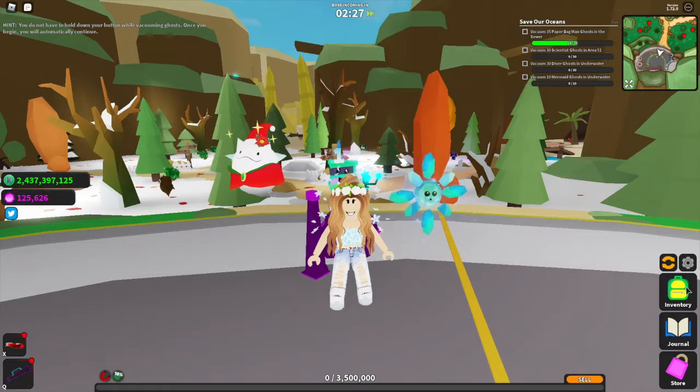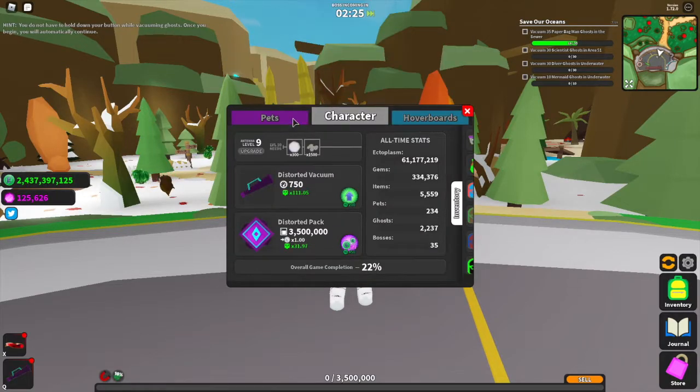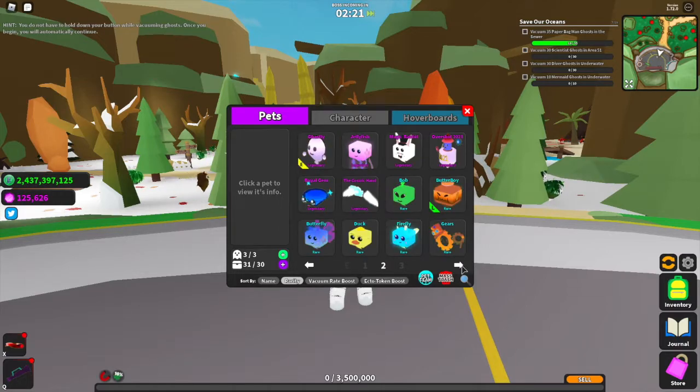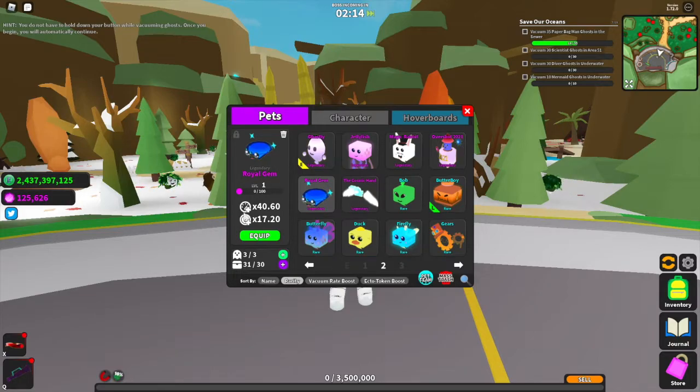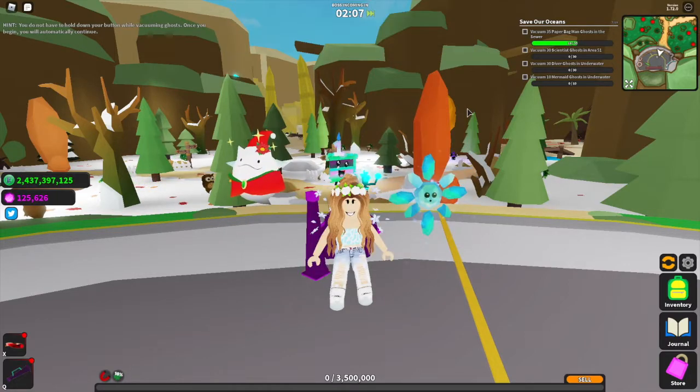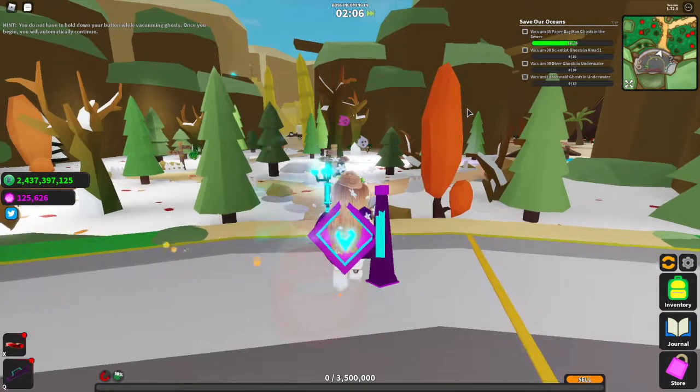Let's check out that pet we just got. If we head to Pets and scroll through, the Royal Gem is a legendary pet, and here are its stats. I'm not going to equip that one as I like having my current ones equipped at the moment.